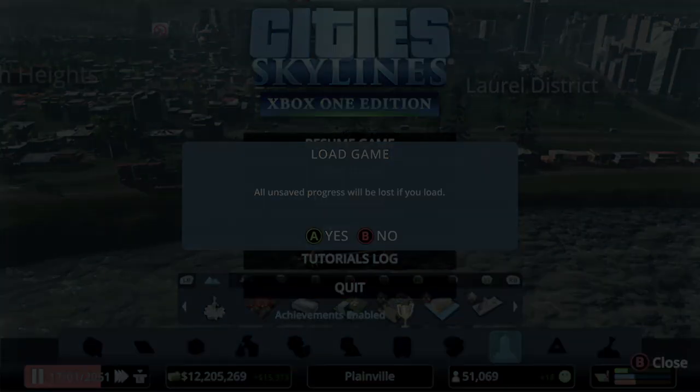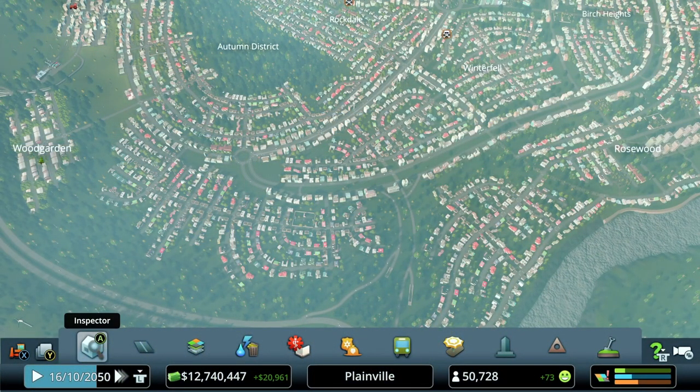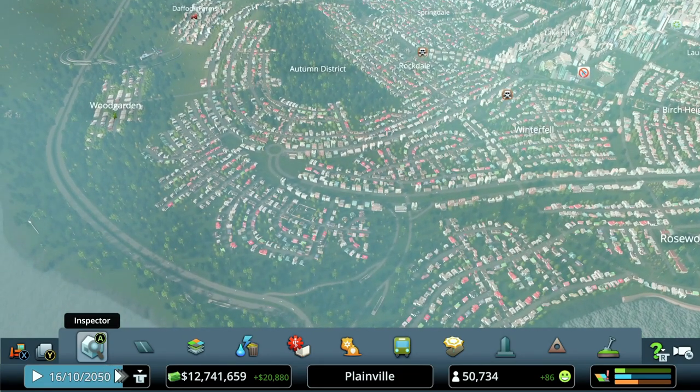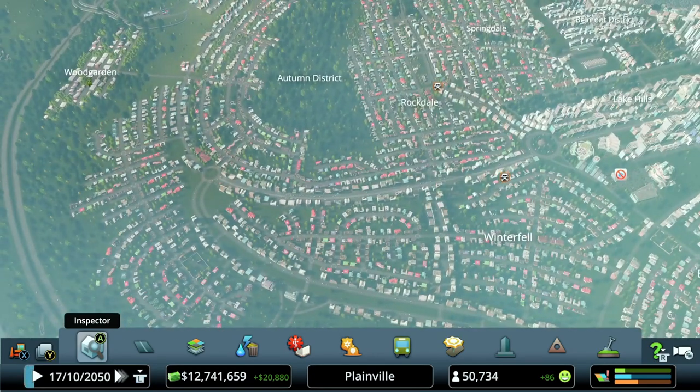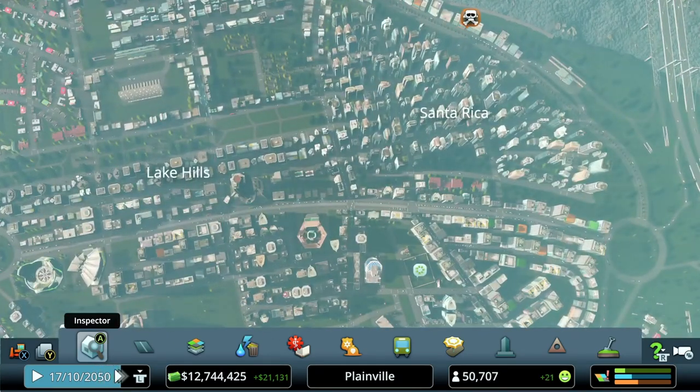These unique buildings have some requirements for unlocking, probably transit-related, but I've unlocked all of these in previous saves and that carries over. Now let's load up the old save and talk about what we want to actually drop into this map. Season 11 of the let's play shows how this city was built — about 15 episodes if you want to see that. The first big modification I want to make is around the main strip.